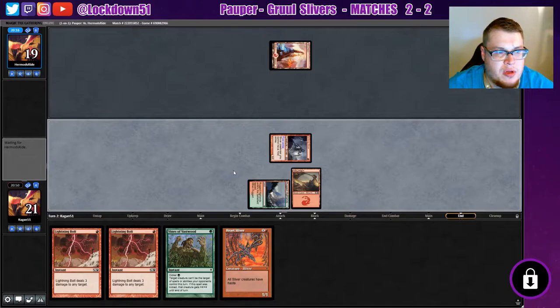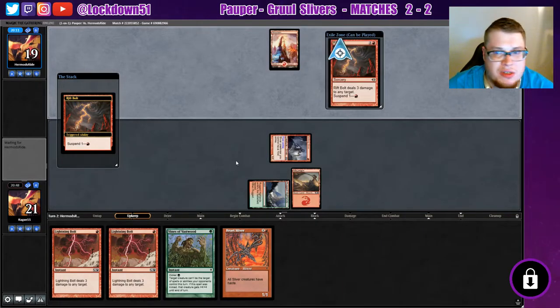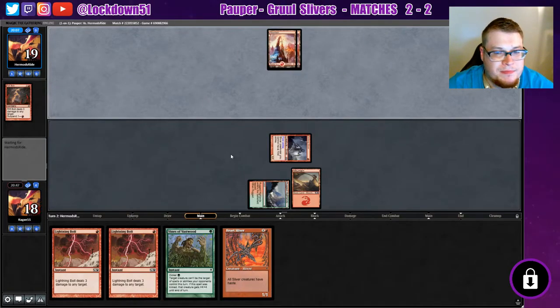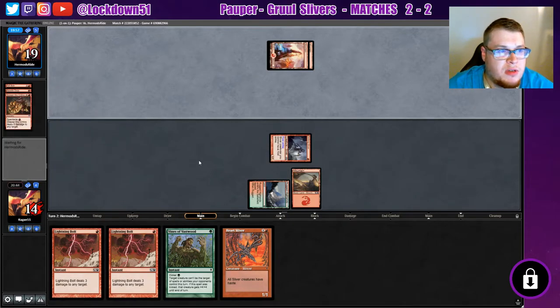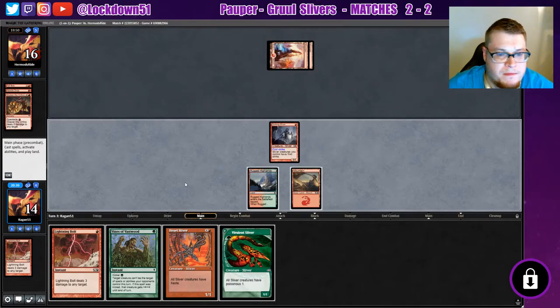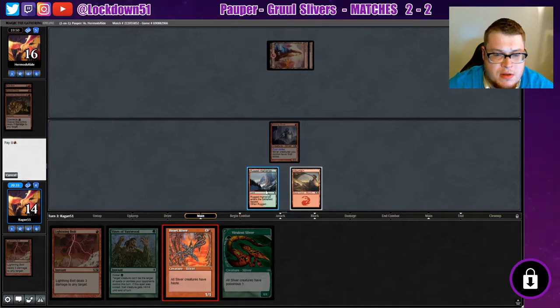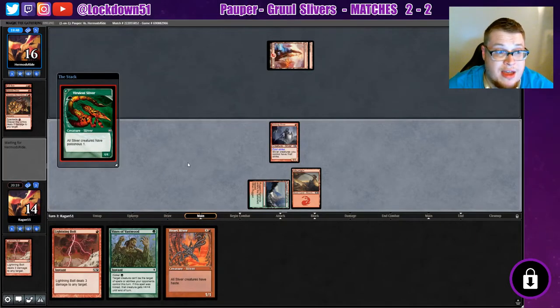We gained a little bit of life. We got a Rift Bolt coming at us — has anybody seen a burn match where they don't start with a Rift Bolt? I don't think I've ever seen one, it's pretty common. Needle Drop to my face. Let's give Chain Lightning to their face. We'll put down a Viridian Longbow to try to kill them that way — we can shoot again with the Lightning Bolt. We'll get the poisonous going but I don't think that clock's fast enough for burn either.